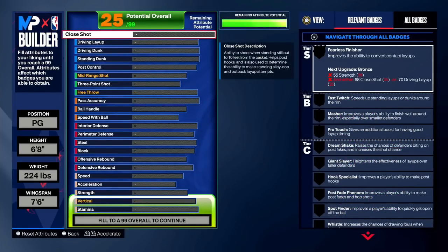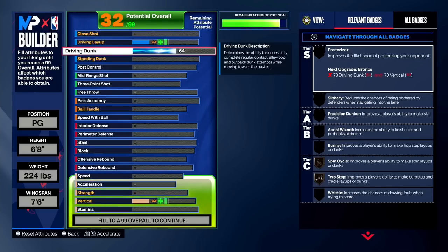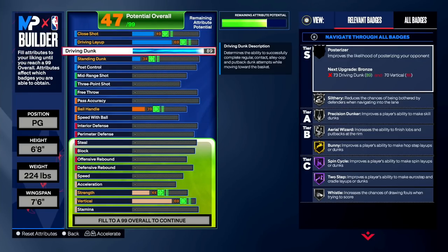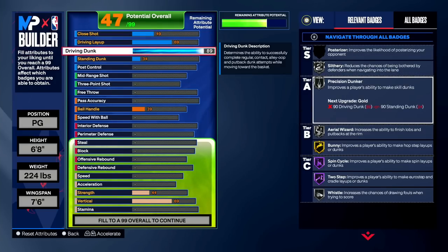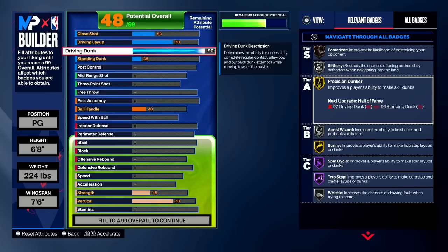If you don't know how this build system works, go watch my builder breakdown video. The first thing we're going to do is upgrade our driving dunk. There are contact dunk animations unlocked at 85, 86, 87, 89, 93, 95, 96 dunk, but we're going for animations that unlock at 89 dunk. With Precision Dunker you get Gold at 90 driving dunk, so we go up one more — Precision Dunker lets us green more shots with the dunk meter, and the dunk meter's greener this year.